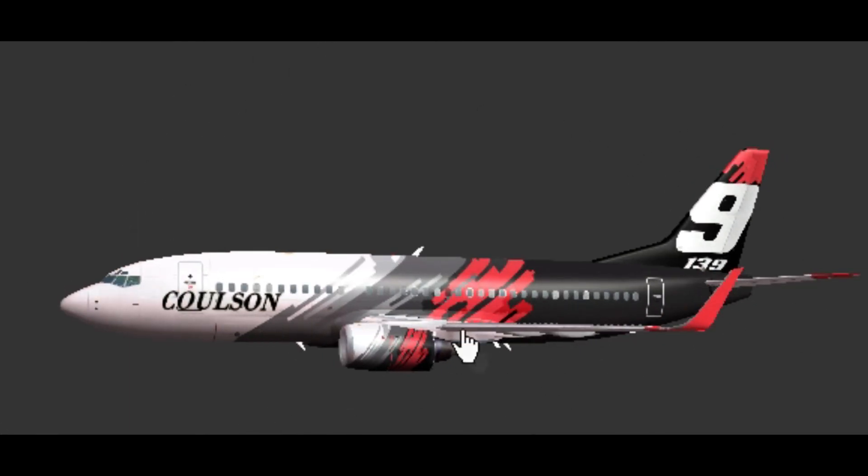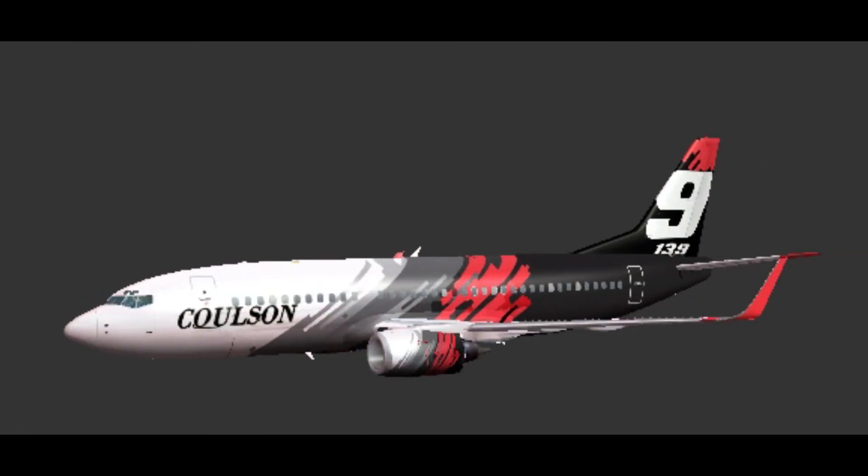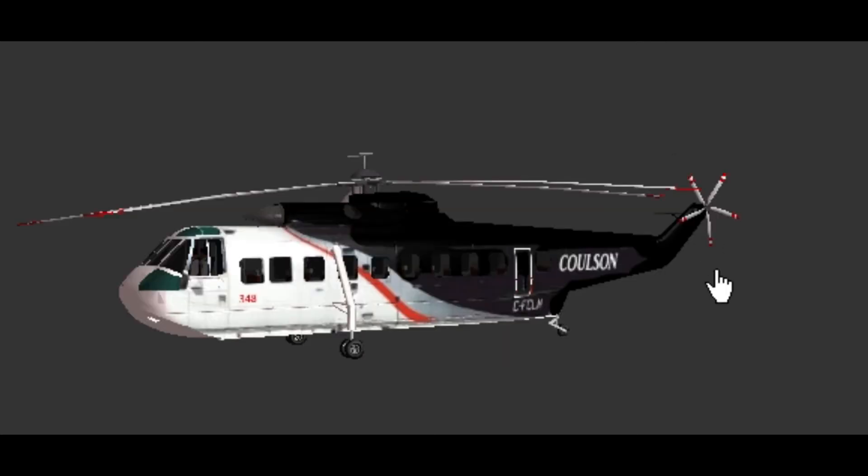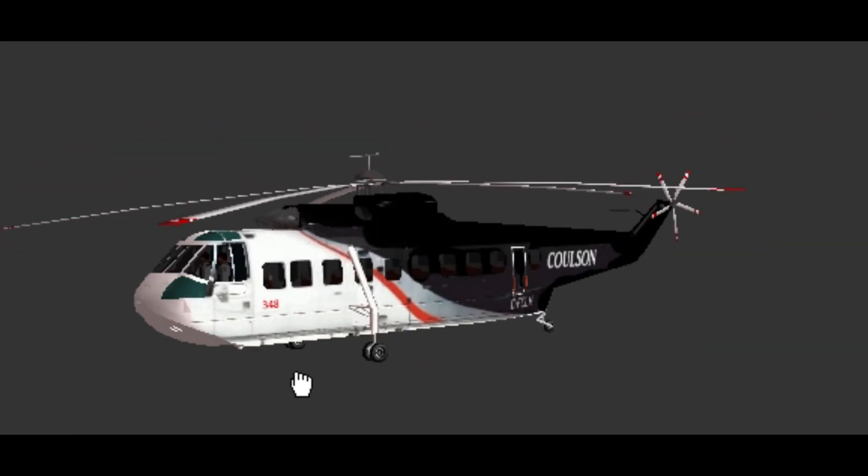Now, how long it will be before somebody does this one, I don't know — it's not exactly an easy livery to try and replicate. This livery is kind of on hold until we know what it looks like, but I do plan on releasing it. That also brings me — speaking of Coulson — to another rotary wing project I'm looking at doing, judging by some of our recent discussions on our Discord. They want to see the S-61N, in particular. The S-61 is operated by several operators, but I believe Coulson is kind of the primary operator of them right now.